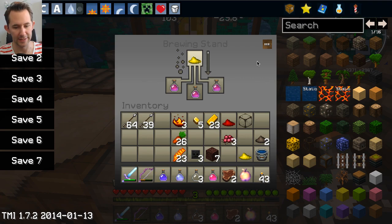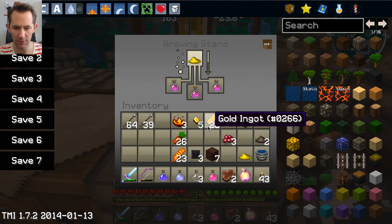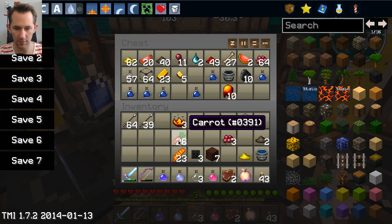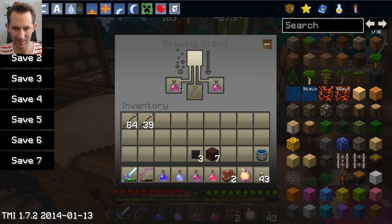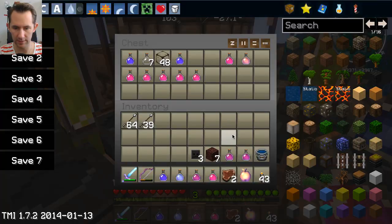Strength 2 coming up! We got strength 2. Let's get rid of all the excess stuff — we have plenty of everything. Let's get that glass out of here. This is going to be our potion of strength. I don't think we need more than one. These are the finished potions. I think we are ready — there's nothing else we need to do.